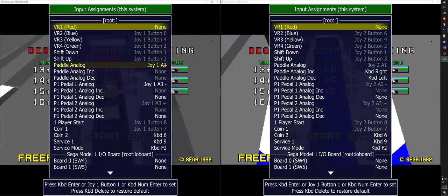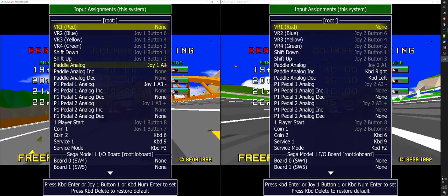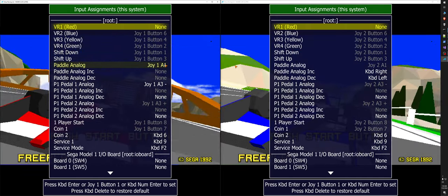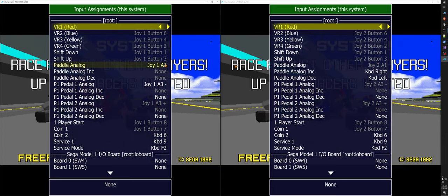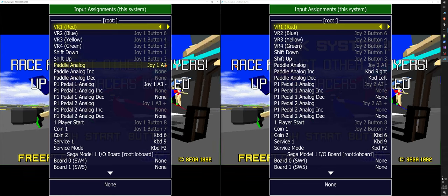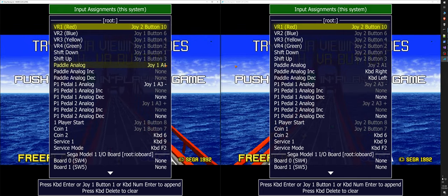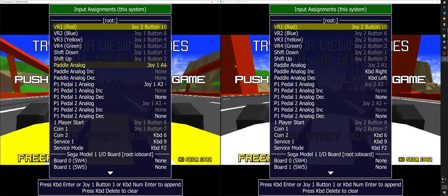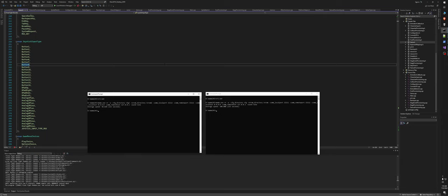Here's another crazy thing. With an Xbox pad, the guide button — the lit-up Xbox logo button — is normally reserved and you can't use it as an input in a game. But because this raw input code operates at a lower level, I can bind it and push it, and it becomes a usable input in the game. So you can actually use the Xbox guide button as an input in MAME, which you could never do before. It's just flat-out better.